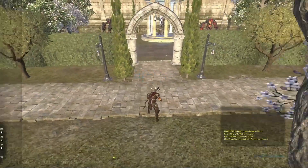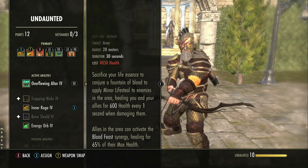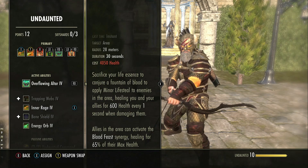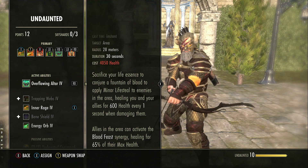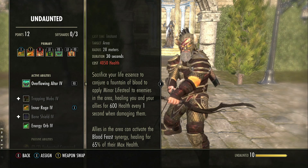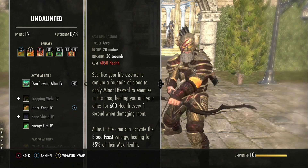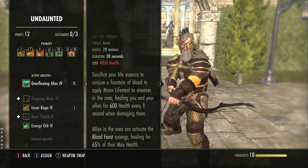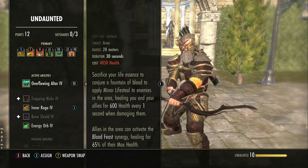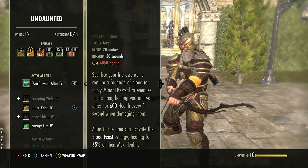The important part of Blood Altar we need to talk about is the synergy. Allies in the area can activate the Blood Feast synergy, healing for 65% of their max health. This is a common misunderstanding — this is a group synergy, available for every single person who meets the requirements. The synergy is available when you are low on health; it is not available to people with higher health. Sometimes the synergy disappears, and that is not because somebody else has used it — it's because you've gone above the threshold needed in terms of the amount of health you have. This is a group synergy; everybody can use it.